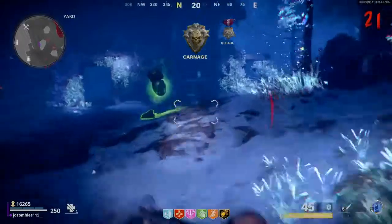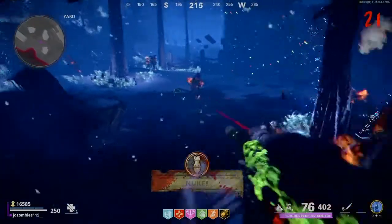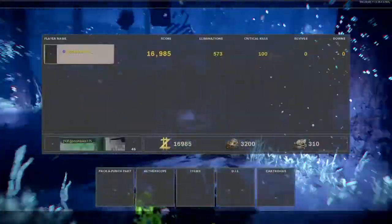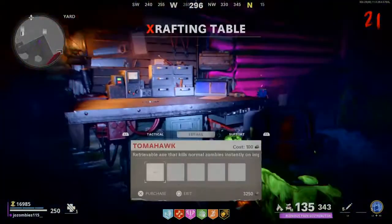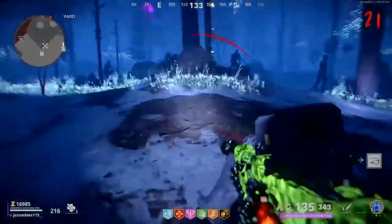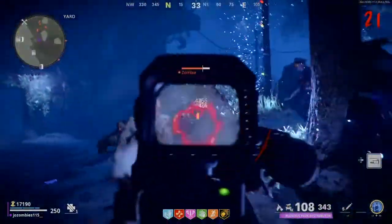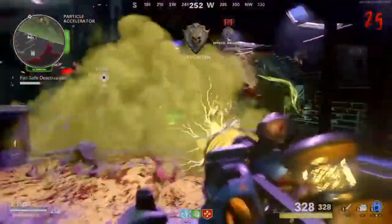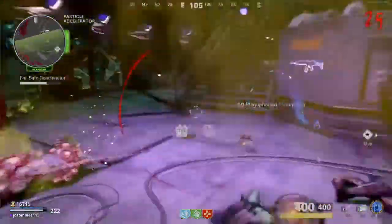Another con is the point system. The point system kind of blows because you only get 90 to 115 points per zombie. Whereas you used to be able to spray into a horde of zombies with like an SMG and get like 700 bucks instantly. It just takes out the depth in the early game because you can't point-farm zombies the same way. Like if you were smart in Black Ops 3, you could get like 250 bucks per zombie just spraying pistol shots in their leg on like round 5. But you can't really point-farm like that anymore, which I'm not a fan of.